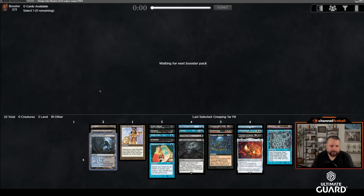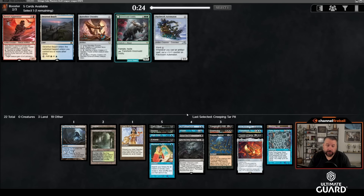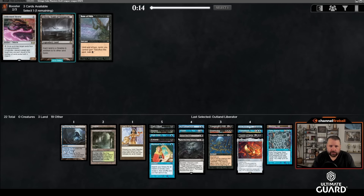On our wish list: a big creature like Atraxa, Archon of Cruelty, or Atalya — one of those three would be ideal. Haven't seen any. A blue-black land — Watery Grave or Underground Sea. I'll just take Retrofitter Foundry. Thassa's Oracle would be really nice. Oh wow, Urborg and Reign of Filth both wheeled! Urborg is great at casting Doomsday; Reign of Filth is great on your Yawgmoth's Will turn. I'm gonna take Reign of Filth — this actually feels like the Reign of Filth deck.